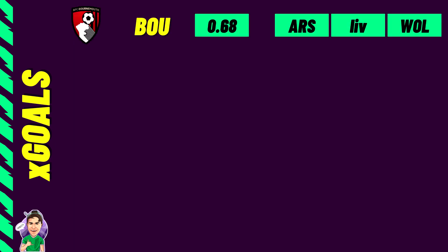Now let's look at the lowest XG teams — these are teams you target as opponents. For example, if Liverpool are playing Bournemouth, you'd favour the Liverpool defence because Bournemouth's XG is so low. Bournemouth sit at 0.68 XG — the lowest in the Premier League over the first two fixtures — with upcoming games against Arsenal at home, Liverpool away, and Wolves at home making for very tough fixtures.